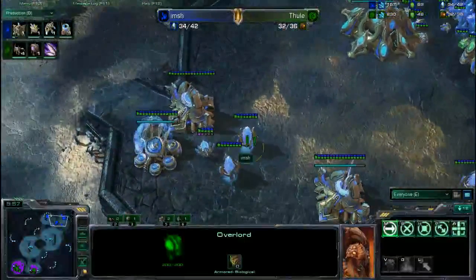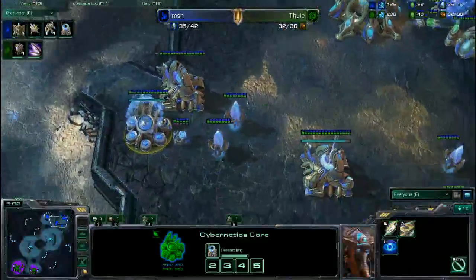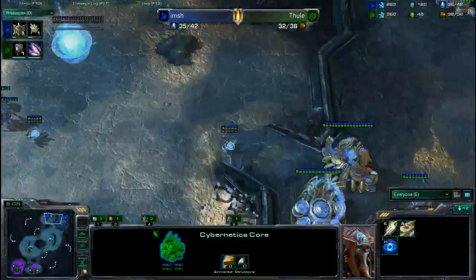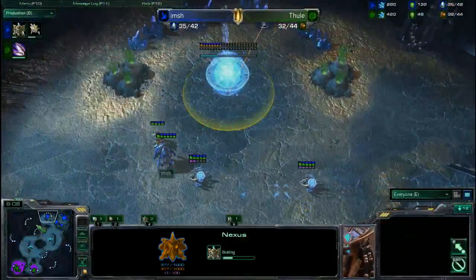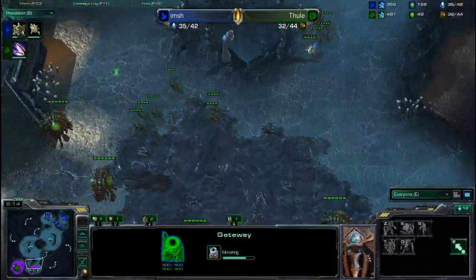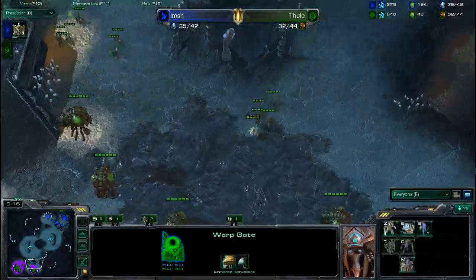You have Warp Gate Research almost done, not even being Chrono-Boosted. He's got 67 extra energy — there goes Ophelos sneaking in with 645 extra energy on the Nexus. He should be Chrono-Boosting that Warp Gate Research as much as possible, and even getting other gateways down.